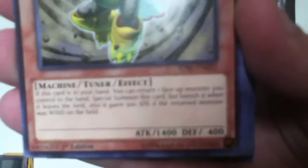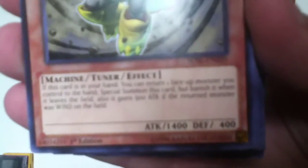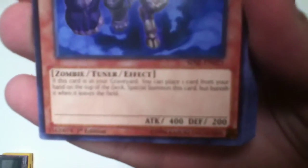Genek's Alley Birdman. If this card's in your hand, you can return one face-up monster you control to your hand and special summon this card, but banish it when it leaves the field. It also gains 500 attack if the returned monster was Wind-type. Plague Spread Zombie. Zombie Tuner effect. When this card's in your graveyard, you can put one card from your hand on top of your deck and special summon this card, but banish it when it leaves the field.